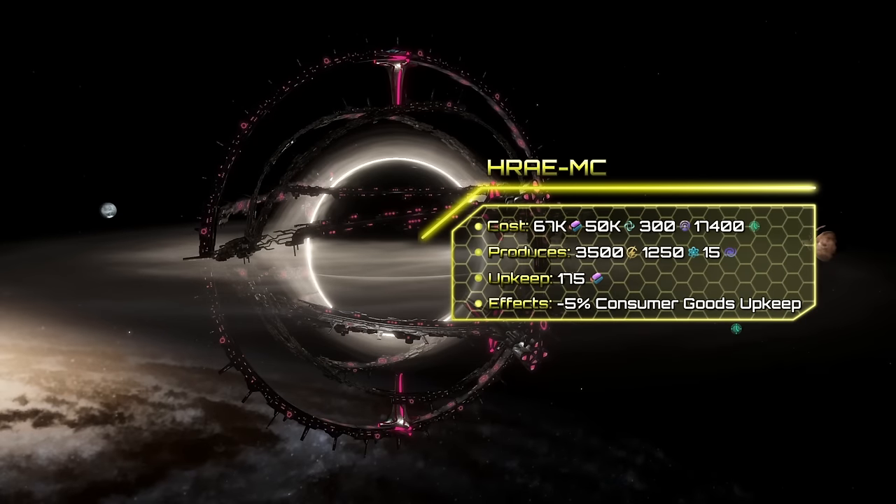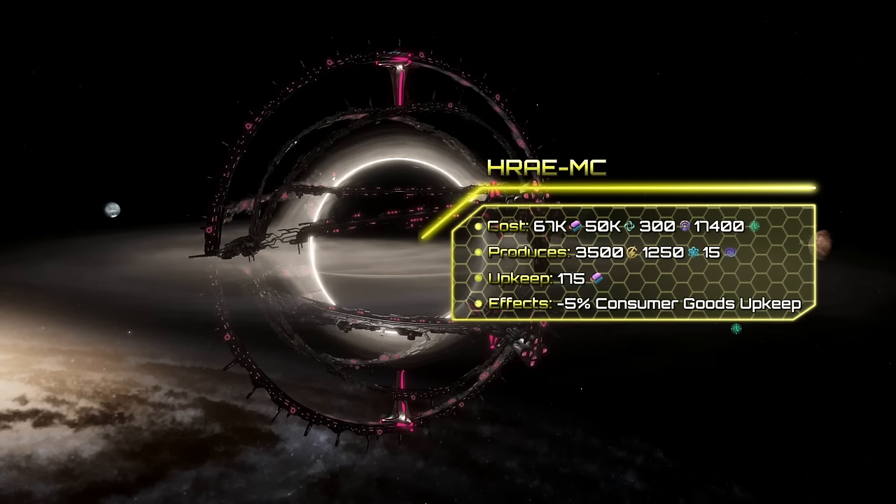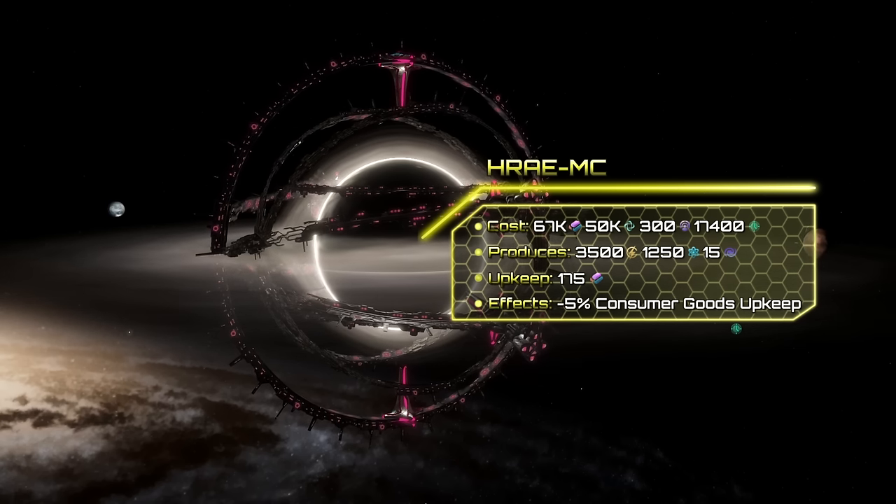The last giga structure unlocked by the Ascension Perk is the HRAEMC, that can be built around a black hole to harvest energy and dark matter, as well as produce physics research. Aside from that, it also lowers your pop consumer goods upkeep. The total cost of this giga structure is 67k alloys, 50k unity, and 300 influence.